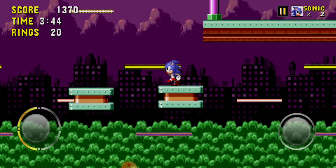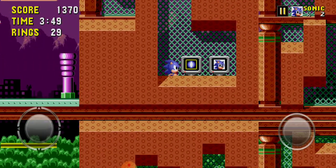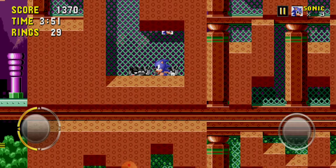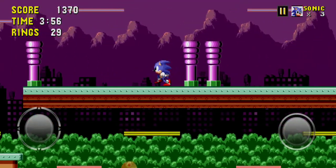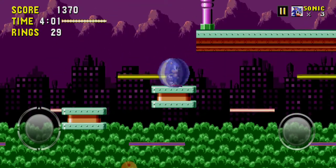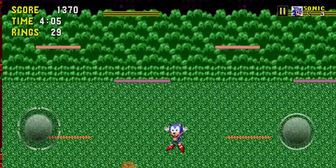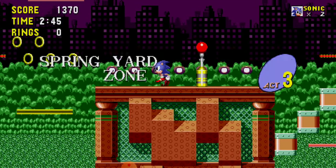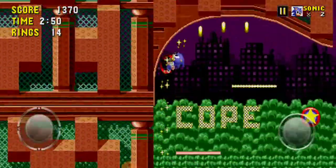Jump on the next, then jump on this platform, run, and you'll find it. This will help you while you're fighting Eggman — every time you die to him you can do the same thing over and over, so it's basically infinite lives. I accidentally died, but that was the video on how to get infinite lives on the original Sonic game. Bye!